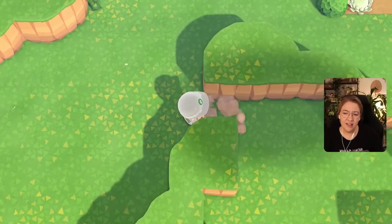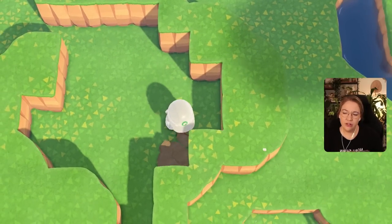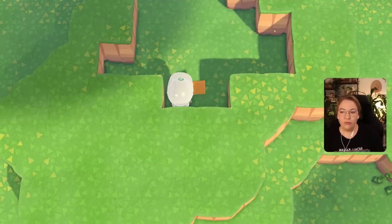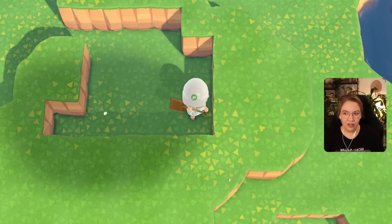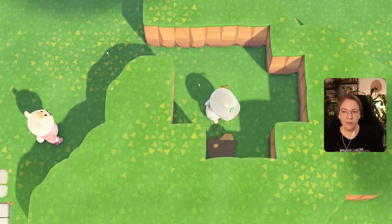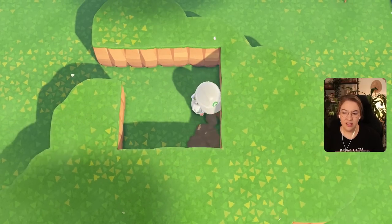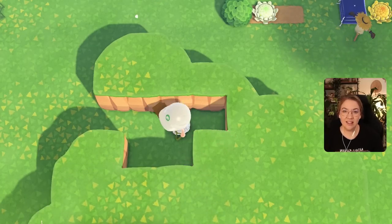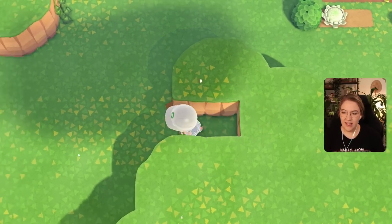I let the map kind of dictate my decorating sometimes because often the map is a good indicator of whether your landscaping - your cliffs or waterscaping - looks natural or has rough edges or repetitive shapes. I really use my map a lot when designing because I always have it turned on in the bottom right so I can always see where I am. I've even put in-game pathing underneath things just to get a certain pattern to show up on the map.